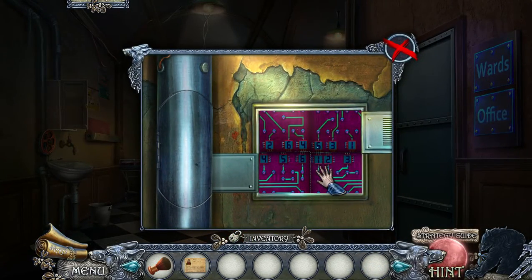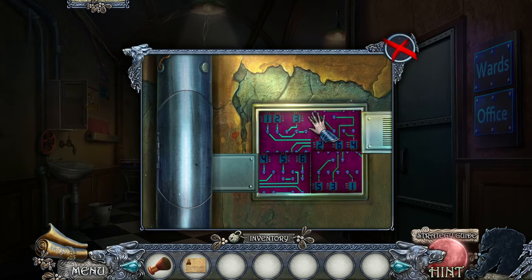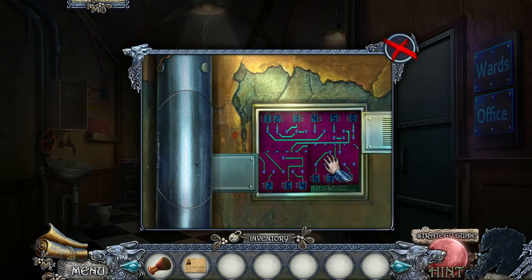So this is a minor puzzle — you just want to move things around, so it's 1, 2, 3, 4, 5, 6 on the top.